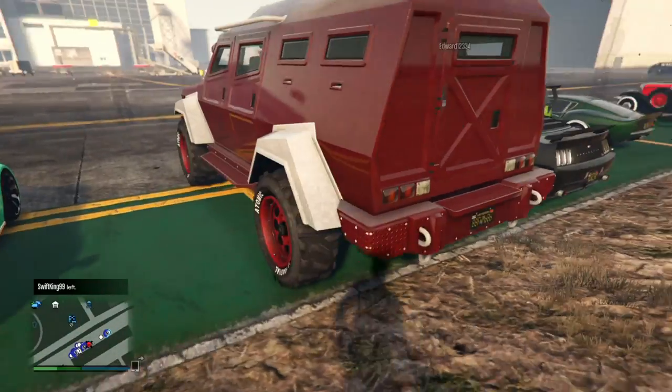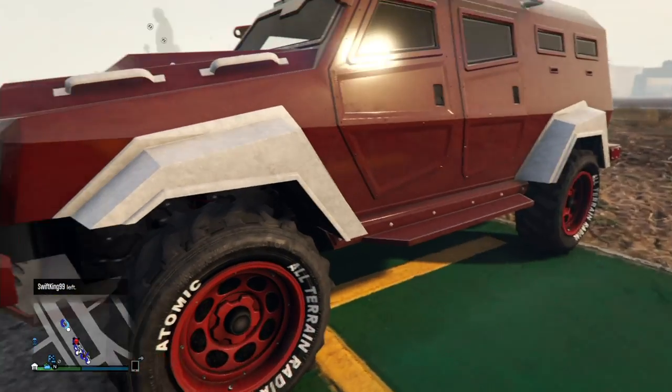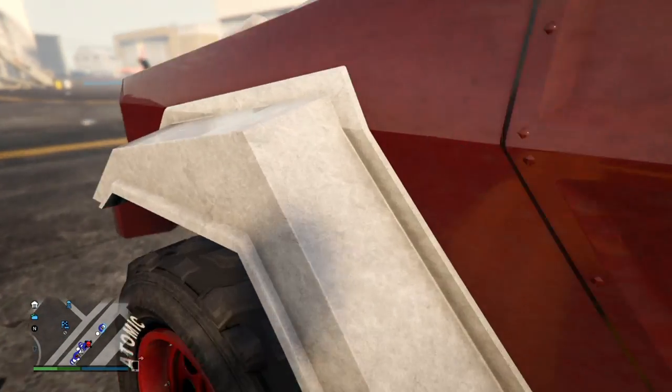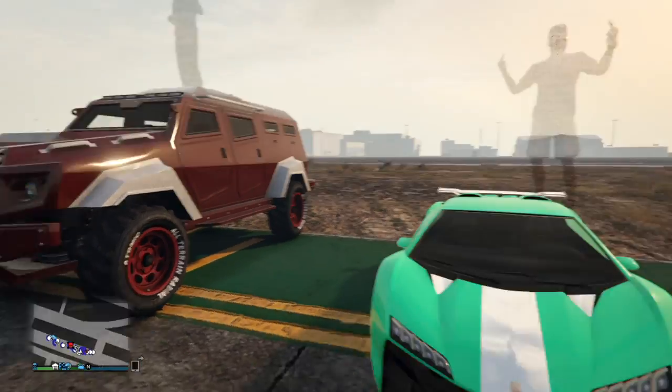Manth Kalf — instead of going full gold like the other guy, he's got white on the Insurgent. Red and white looks pretty good. It almost looks like a cream color rather than pure white, but it looks pretty cool.